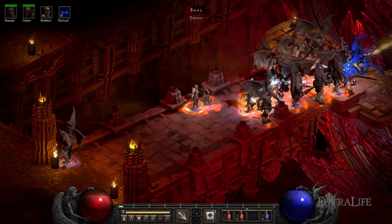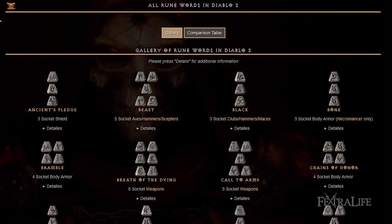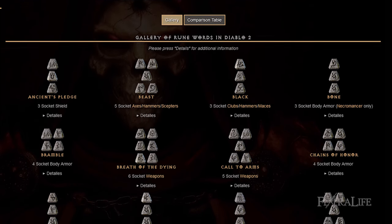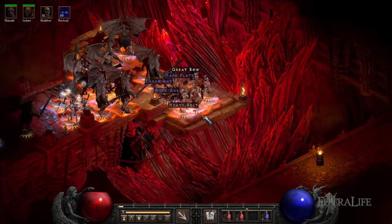Stay tuned for more Diablo 2 build guides and be sure to check out our Diablo 2 Resurrected Wiki for more information about the game. Make sure you bookmark the runewords page because you'll be needing this a lot throughout your playthroughs. What did you guys think of the Necromancer Summoning Guide? What other builds are you using? Let us know in the comments below.